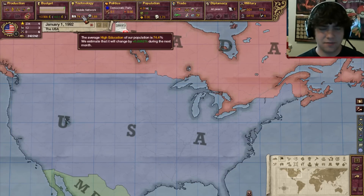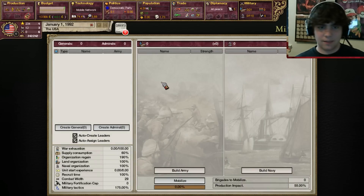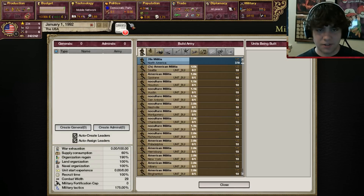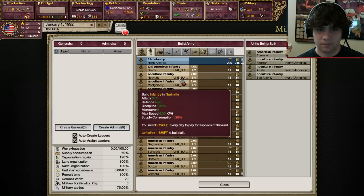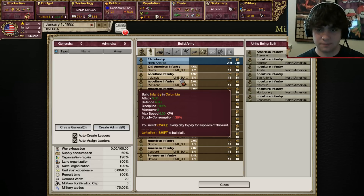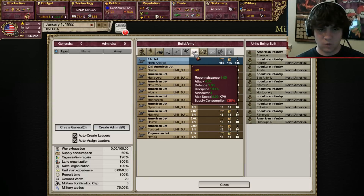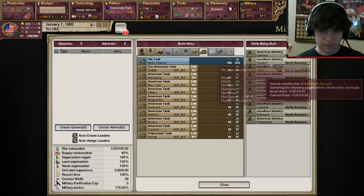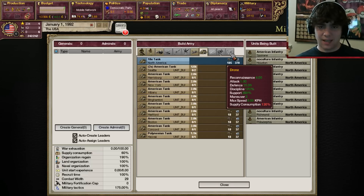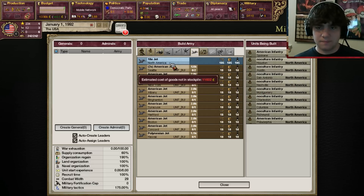I can't believe we only have 74% literacy. Doesn't everybody know how to read in America? Guess not. We're going to start with some army as well. We've got 21 to work with so let's get like 10 infantry — we'll build it randomly around here. Jets are the new dragoons and tanks are cuirassiers, basically the same unit. Mechs and drones are like airplanes. So I think we're going to build some 10 jets.